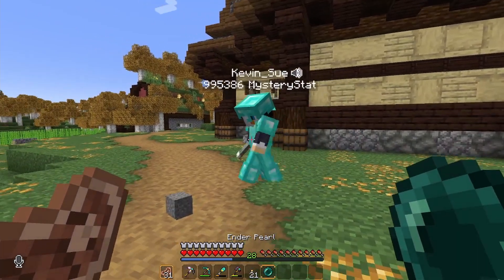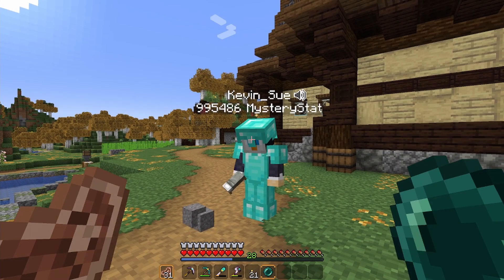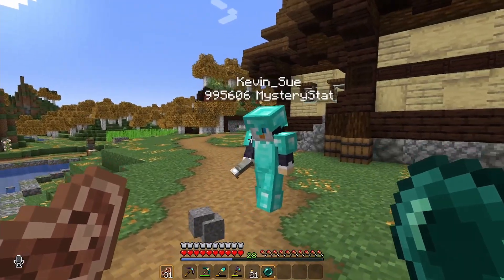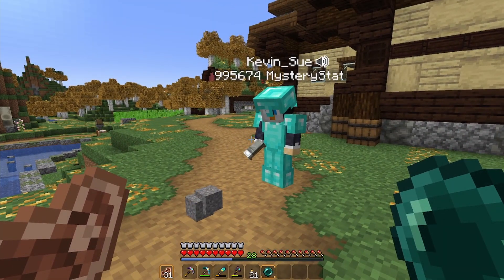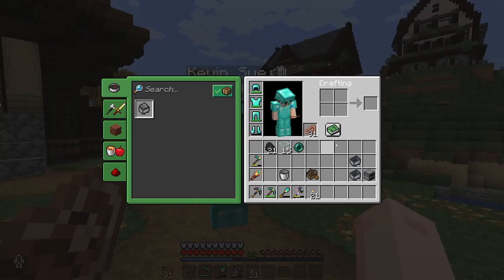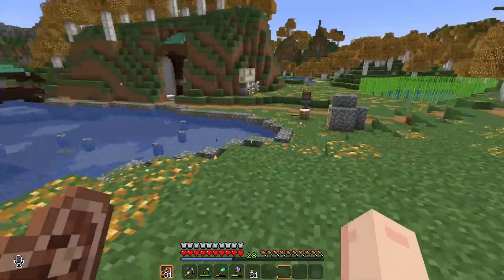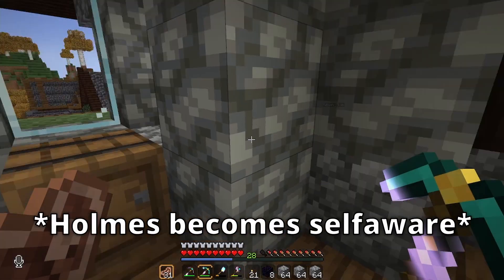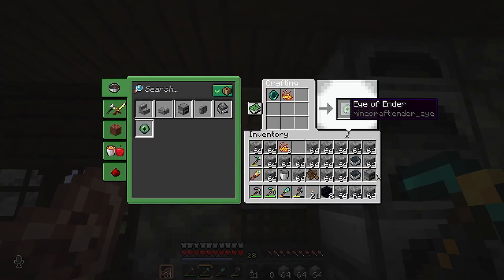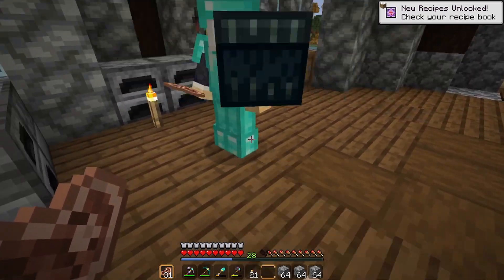I was gonna ask — ender pearl, do we want to use it to make another ender chest? That would make it really useful for transferring. We've got the blaze powder and obsidian's not that hard to get. Do you want to just go make the ender chest real quick and then you can take it with you? You could just throw cobble in there and I could pull it out. Hey Kevin — I figured out I'm not very smart. If I put cobblestone in the chest, you can't take cobblestone out of the chest. Oh, that's a good point.